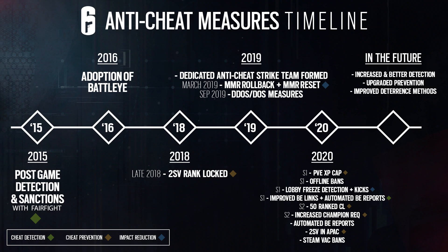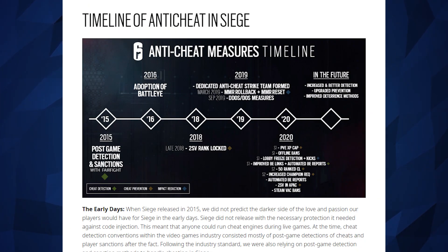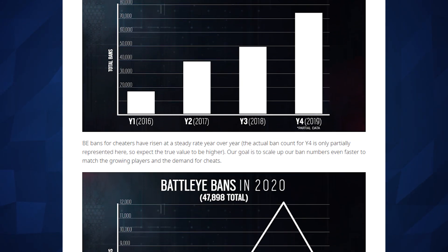In the future, they want to have increased and better detection, upgraded prevention, and improved deterrence methods. Of course, there are a lot of wasted resources that could be put into other content, but they have to do it because people are out there being total asses. Now this is where the developers really excel with their graphs — the data is really good and much easier to understand than the DDoS graphs.